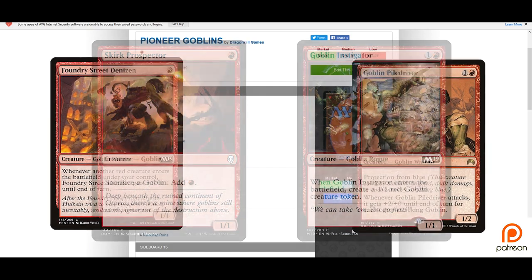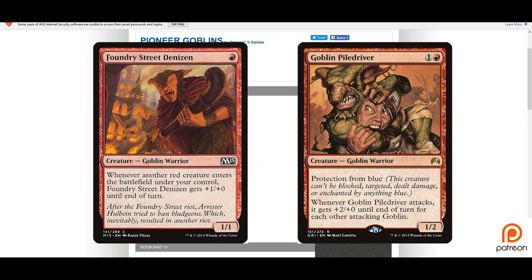Foundry Street Denizen and Goblin Pile Driver are two of our heaviest hitters. Foundry Street Denizen gets +1/+0 until end of turn whenever we bring another goblin into play, so there'll be plenty of turns where he's getting plus three, four, five or even more. Goblin Pile Driver gets +2/+0 until end of turn for each other goblin that attacks with him — there'll be plenty of turns adding six, eight, or even ten to his attack power. Combining either of these two with an Ember Cleave or a Team or Battle Rage is going to mean a lot of pain for your opponent.